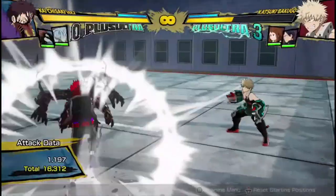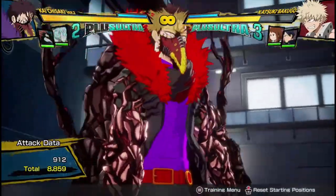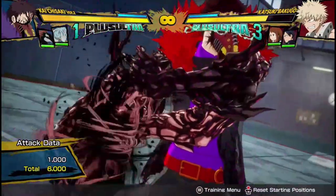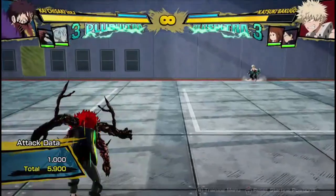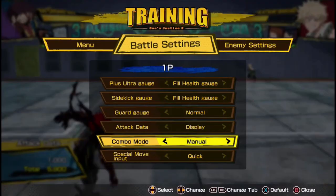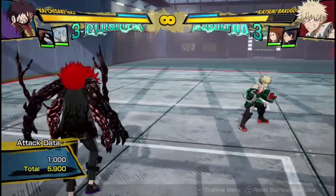That's basically all I have to say for Overhaul Version 2's special moves — now let's go into his Plus Ultra 1. It is a pretty interesting Plus Ultra 1. It does quite a bit below average damage — some Plus Ultras do 10,000 or 7,000 damage, whereas his only does 6,000. But damage isn't where it prevails. He had these green effects happening on him — it heals him, like around 5,000 damage.